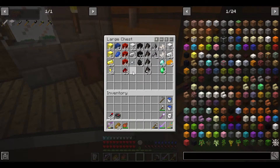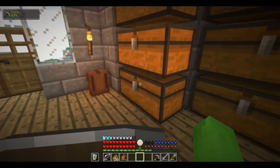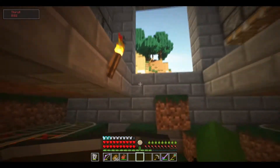No longer is that a problem, as we now have half a stack of iron blocks. If I run out of iron in this episode again, I'm gonna cry. So I guess step one for this episode — I guess I do need glass as well. Or do I want to make these doors? That could be cool too.